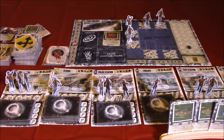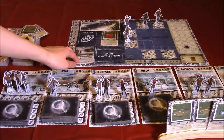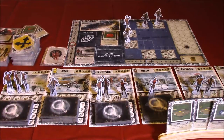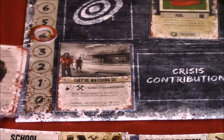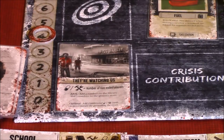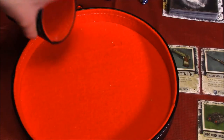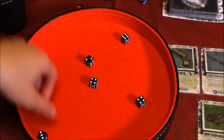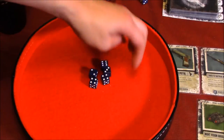Let's move on to the next round and reveal our crisis. This time we have They're Watching Us. We need medicine or tools equal to the number of non-exiled players. If we fail, add three zombies to the library and three zombies to the grocery store. Let's roll our action dice — three, four.